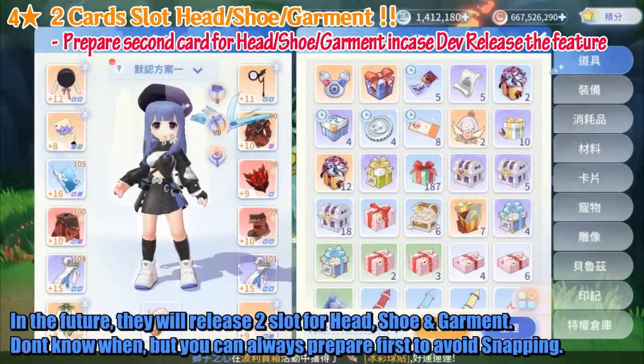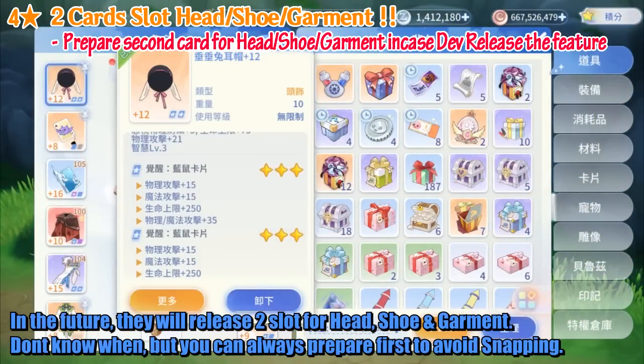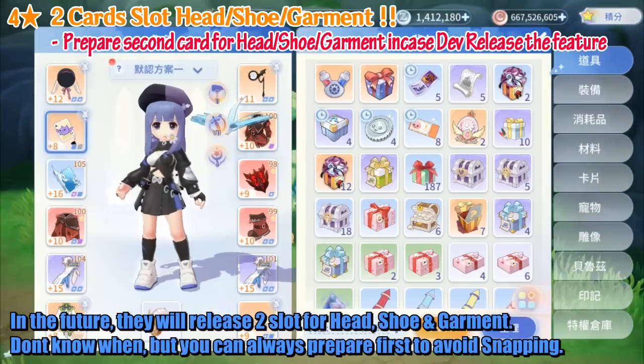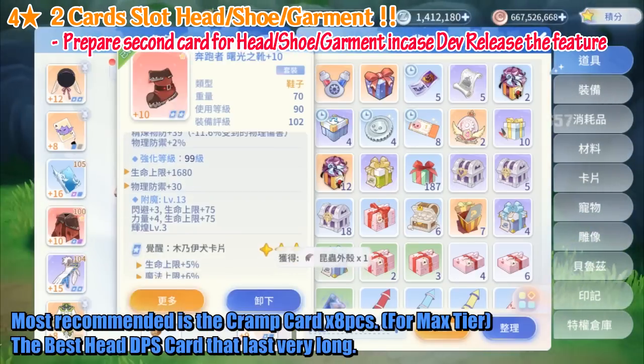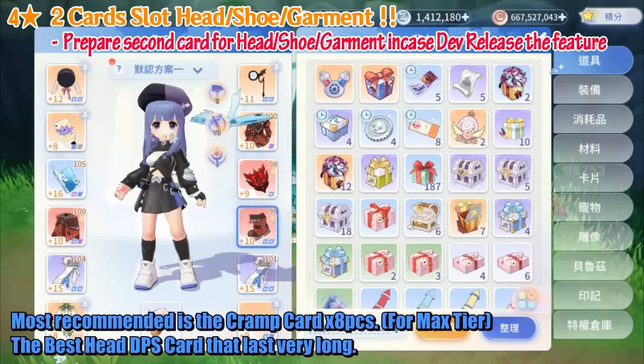In the future, they will release 2 slots for head, shoe, and garment. Don't know when, but you can always prepare first to avoid missing out. Most recommended is the Cramp card — you need 8 pieces for max tier. It is the best head DPS card and lasts a very long time.